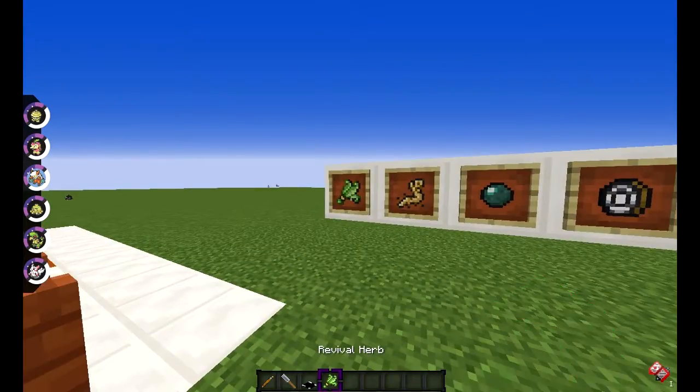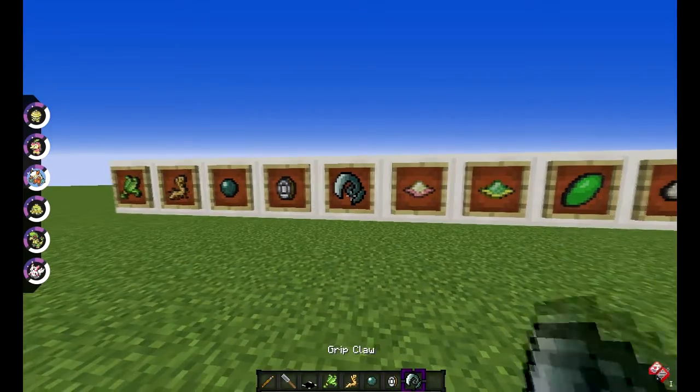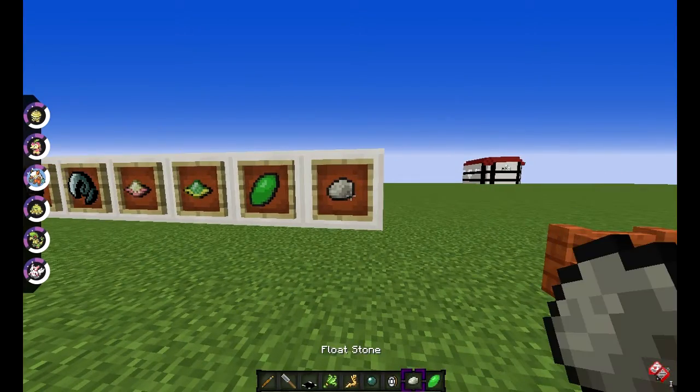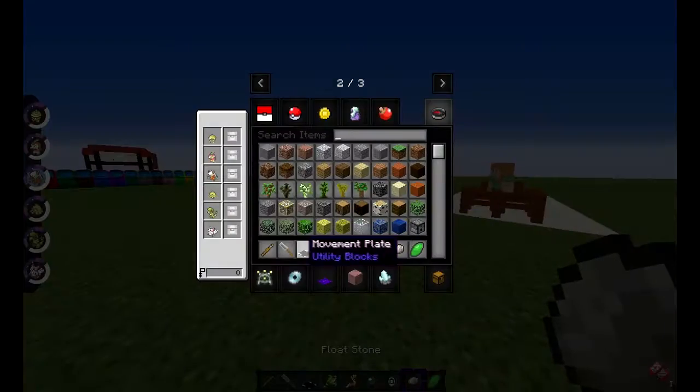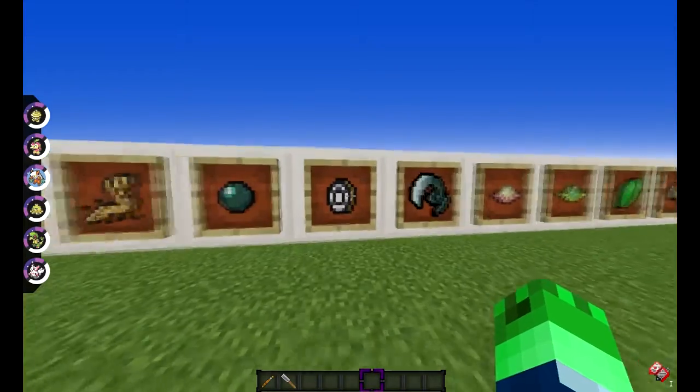Next, we have items. We have a Revival Herb, Energy Root, Iron Ball, Ring Target, Grip Claw, Energy Powder, Hill Powder, Miracle Berry, and Float Stone. Not 100% sure what each of these do — I'm not really 100% about these.